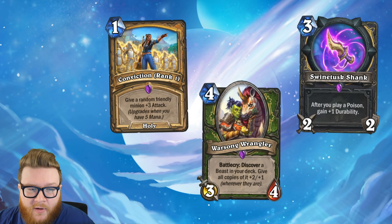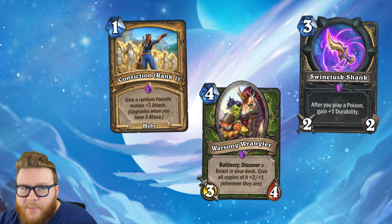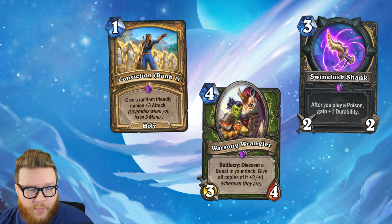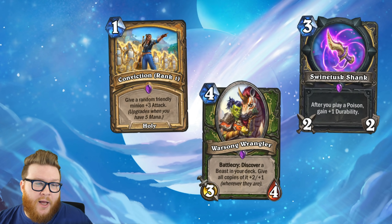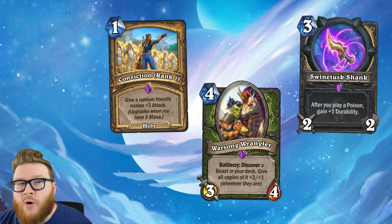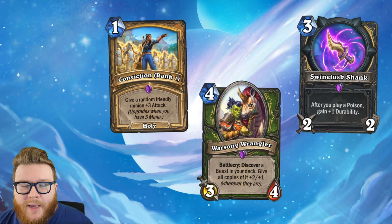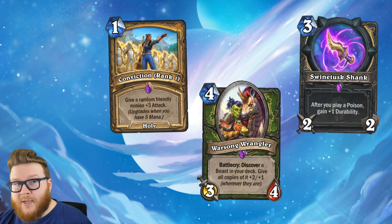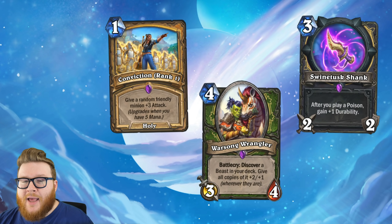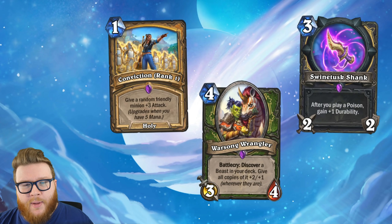We also have Warsong Wrangler here for Hunter, which is being found in a handful of different Face Hunter lists, the more typical shuffle-type Hunter lists, and even some OTK Hunter lists. Discovering that extra beast is great because it's helping you find a tool in Hunter, and the buffs can help scale across multiple minions — or maybe just that one Trampling Rhino — to help it push harder and find a lot of aggressive damage output for Hunter. And then finally, the Swine Tusk Shank is popping into some Weapon Rogue lists. These aren't typically the most popular Rogue lists out there, but they also utilize Self-Sharpening Sword and some poisons available in Rogue that support the Shank, so it is still a pretty good fit, even if they're not necessarily the highest tier options right now.